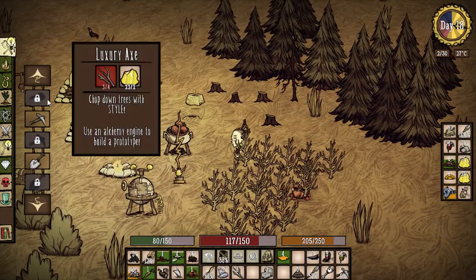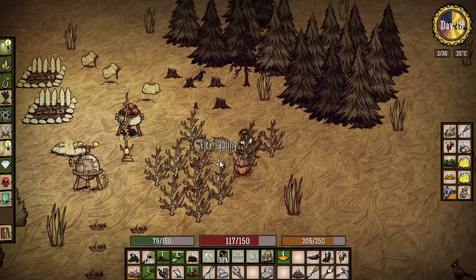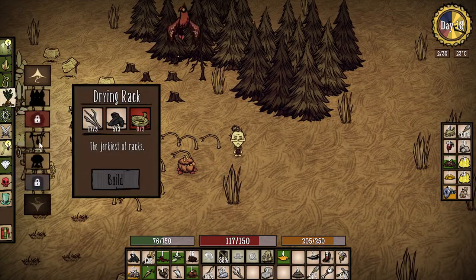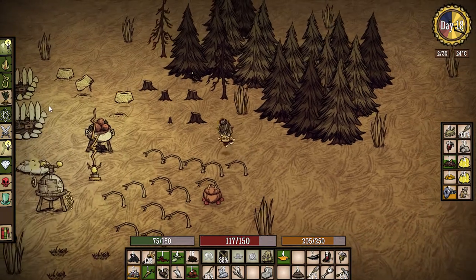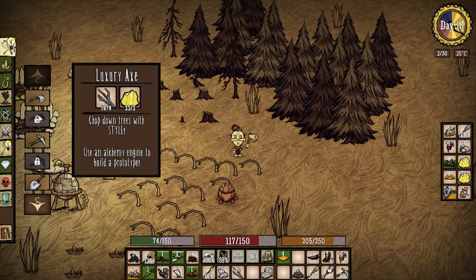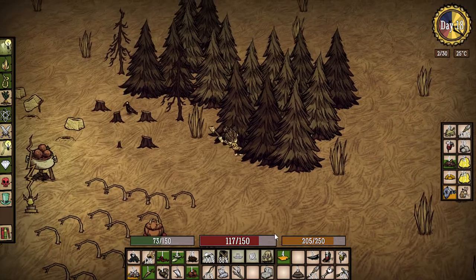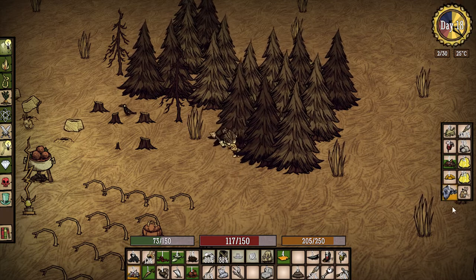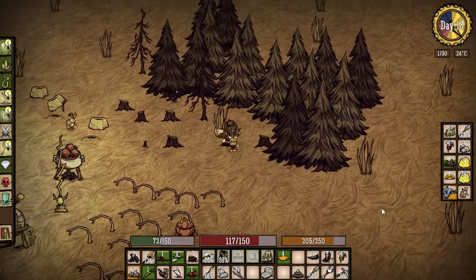We just need two boards. We need to make an axe - our axe broke. Tools, axe - I need more sticks. Conveniently all our sticks just bloomed, so I'll pick all these. Bee box needs an axe first. We should really build a luxury axe, it'd be a lot quicker - we've got plenty of gold, maybe next time. Let's get ourselves some boards, we're gonna need a lot of wood.